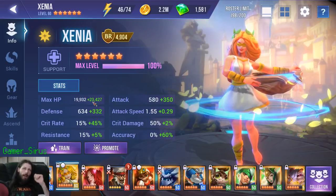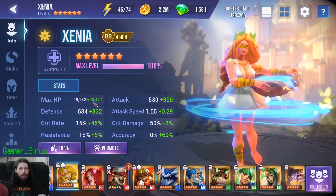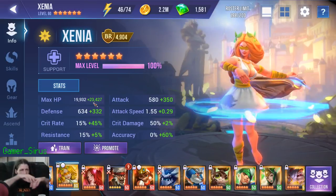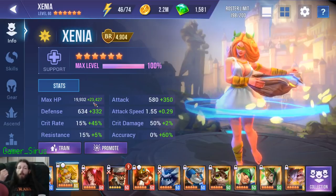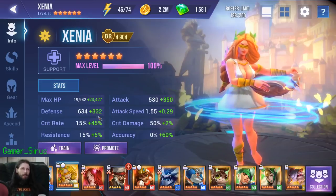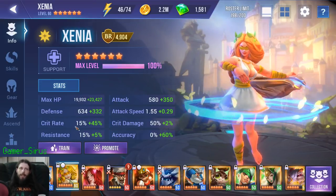Any lower than 35k HP and you have a good chance of dying to the boss's enrage ability — where he shoots multiple lasers on the ground, then explodes again doing extra damage if you have dots on you. You need at least 35k HP to be able to survive that hit, give or take depending on your defense of course. So that's Xenia — she's my healer, I put her front line.